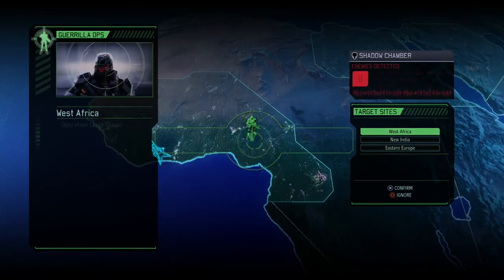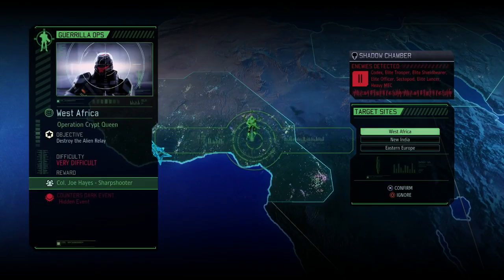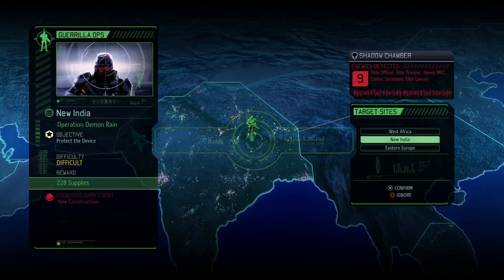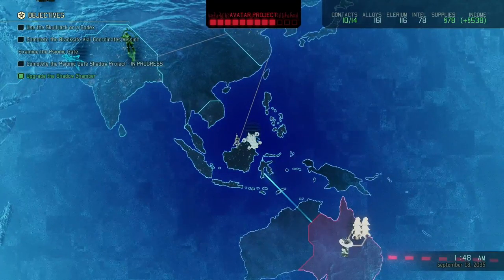I think I'm just gonna go with the supplies. Cause there's only 9 enemies here as well — we need to protect the device though. I like destroying it a lot more. But we do need to get a mission with a Codex of course. You know what? I'm just gonna go for West Africa — seems like the most sensible. The two other ones aren't that big of a dark event and we don't know what the hidden event is. So we're gonna go for West Africa.